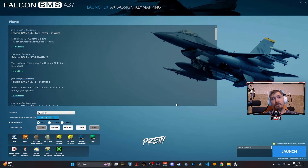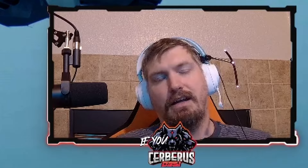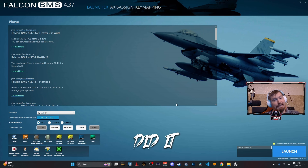You've made it this far, so things are going pretty well. This is the Falcon BMS launcher — I'm going to give you a quick orientation. If you see this on your screen, that means you have already run Falcon 4 one time. If you didn't do it, go do it, because you have to. Run Falcon 4 once and then come back here to the launcher.